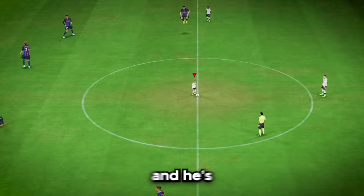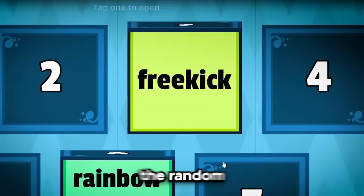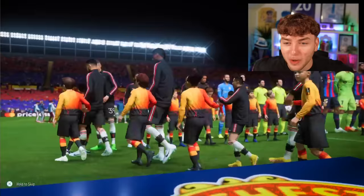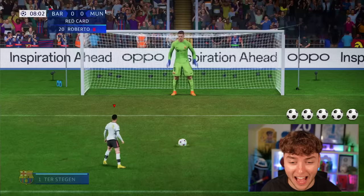Ronaldo is now going down another foot - look how small he is! He's only going to get shorter the more challenges we complete. It's Man United versus Barcelona in the quarterfinals, and they're going to be nine-foot giants. We're heading back to the random mystery box - a Panenka penalty! Look at Ronaldo, he's smaller than the kid! Penalty number one, we're going straight for the middle. Penalty number two - top right. Attempt number three. Penalty number four. Oh, we've done it! We actually scored a Panenka against a nine-foot giant!